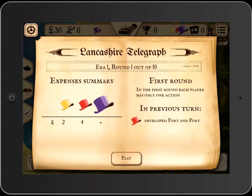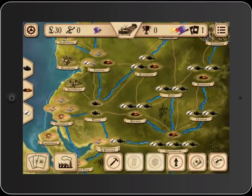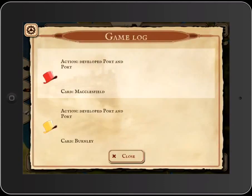Even though this is kind of a long game, especially for an app, once you get used to it you can just skip your opponent's animations. You can also go into the game log and see what they did.